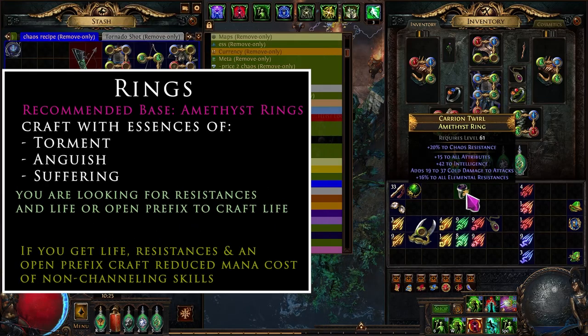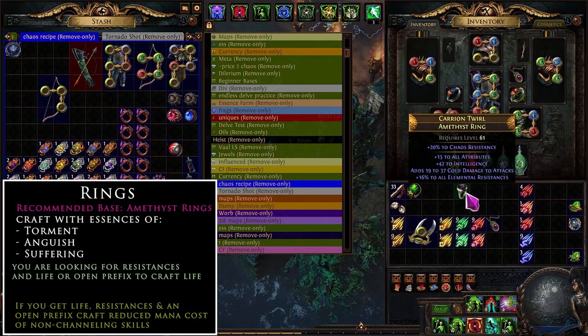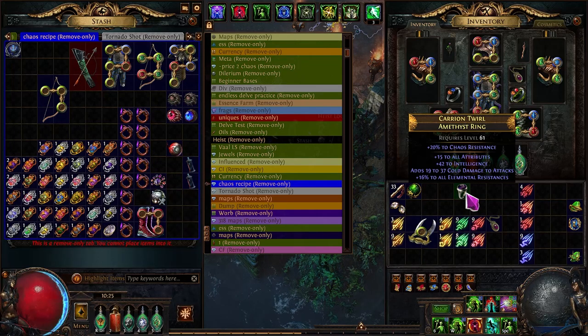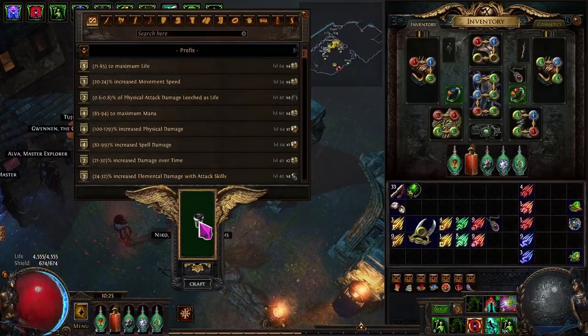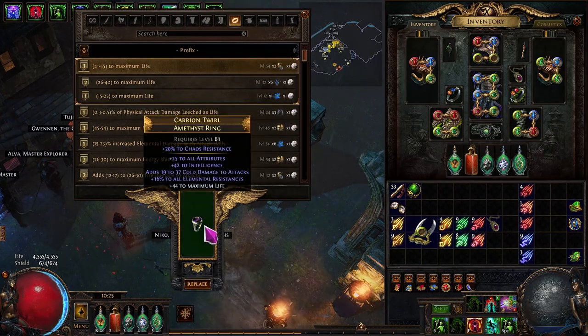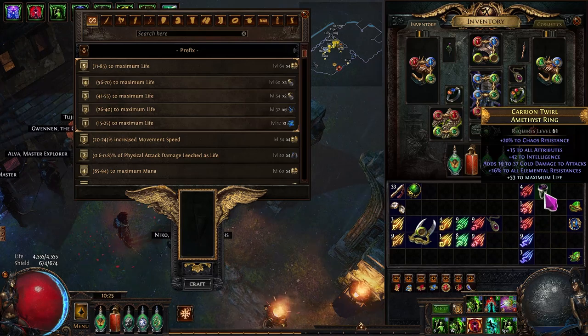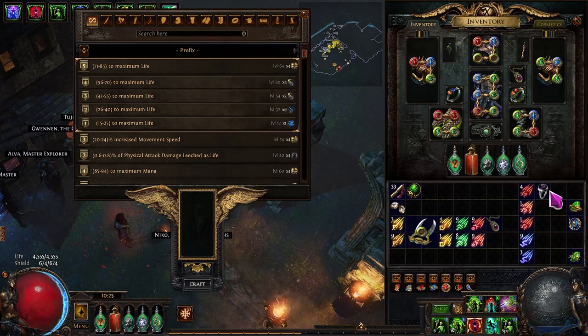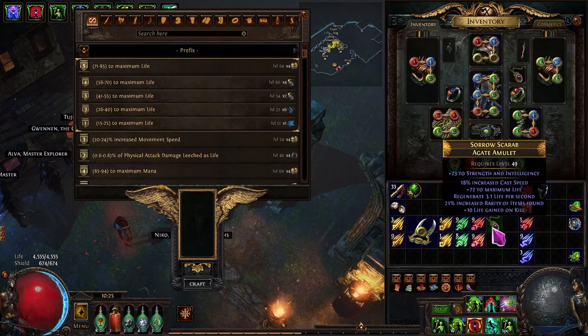This is why you want the essences to be cheap, because you'll roll through several. A roll like 15 attributes, 42 intelligence, cold damage from the essence, and a 16 roll is essentially perfect — you'd just go to the crafting bench and craft life onto the open prefix. If you had two rings like this, each with a flat damage mod and attributes, you wouldn't need to worry about attributes on the amulet.